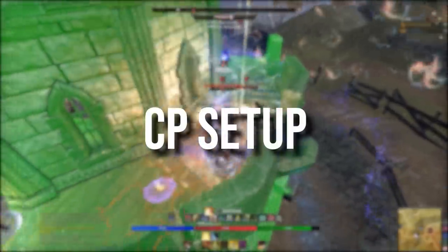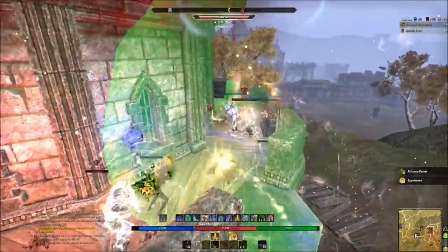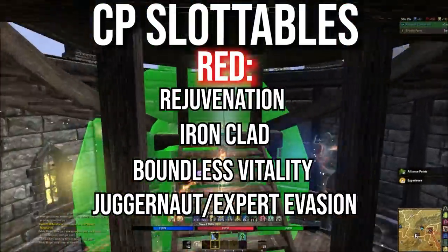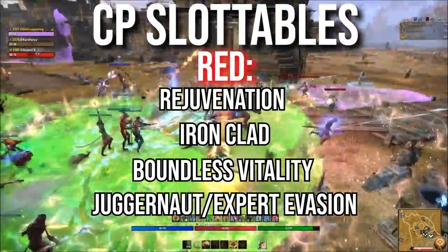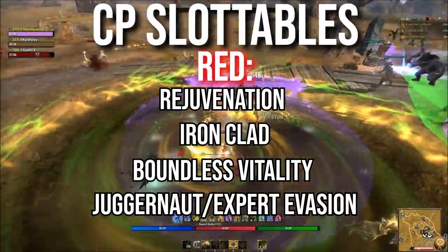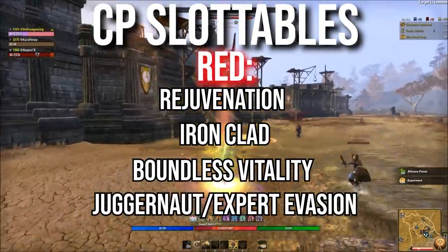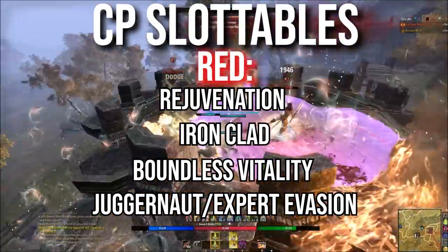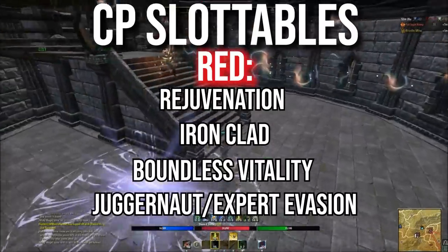Champion points for magicka and stamina are very similar — I lean toward survivability over damage. In the Fitness (red) tree, I always take Boundless Vitality, Slippery, and Rejuvenation. For a fourth choice: magicka builds take Juggernaut — while immune to crowd control you take 2% less damage, very helpful when getting burst by Dawnbreaker or Soul Tether, as breaking free quickly gives massive damage reduction. Stamina builds take Expert Evasion — your next dodge roll is free on a cooldown, fitting since dodge rolling is your primary survival tool.